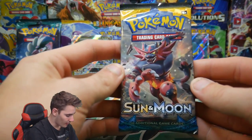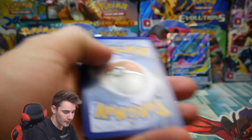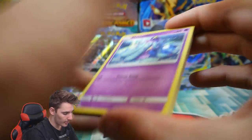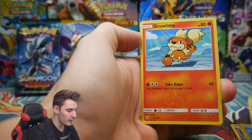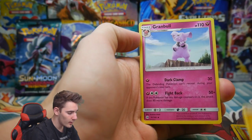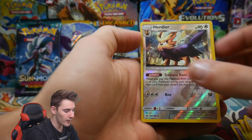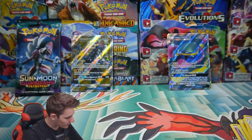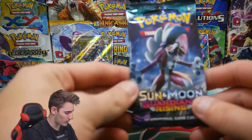Let's go Sun and Moon Base Set — come on, don't let us down this late in the game. There is a code — four and then two. We have an Alolan Diglett, a Dewpider, an Alola-form Pokemon, Growlithe, an Energy, Granbull, a Metapod, Lillie, a Herdier Reverse Holo Uncommon, and a Lanturn Regular Rare. Sun and Moon Base Set — what are you doing?